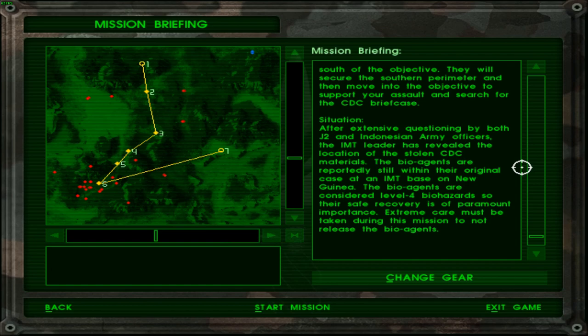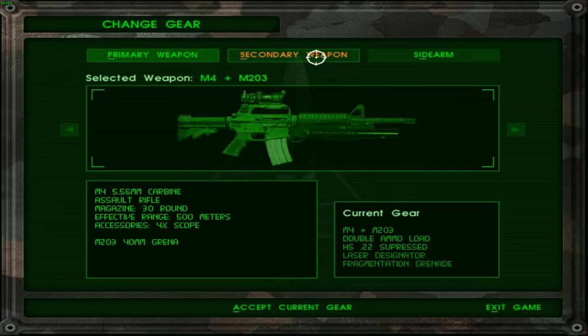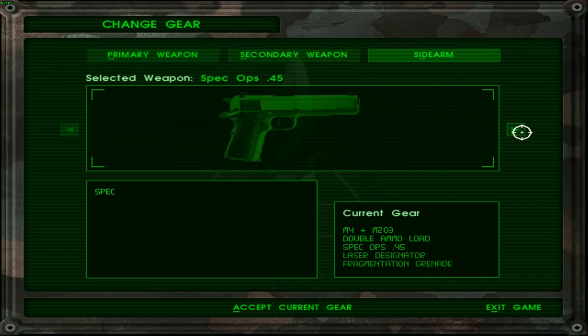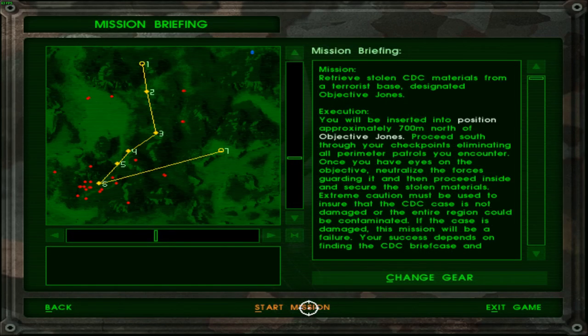I'll probably leave a comment when I'm editing if I'm wrong. The bio agents are considered level 4 biohazard, so their safe recovery is of paramount importance. Extreme care must be taken during this mission to not release the bio agents - so basically no grenades. I'll take the M4, double load ammo, and Spec Ops 4 and 5. Let's go and start this mission then.